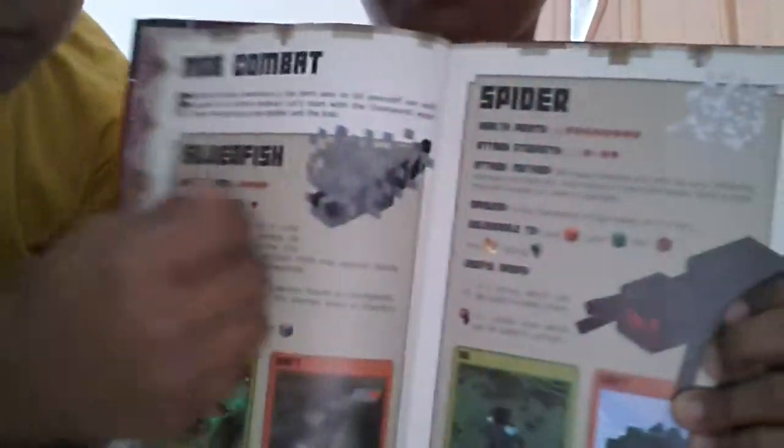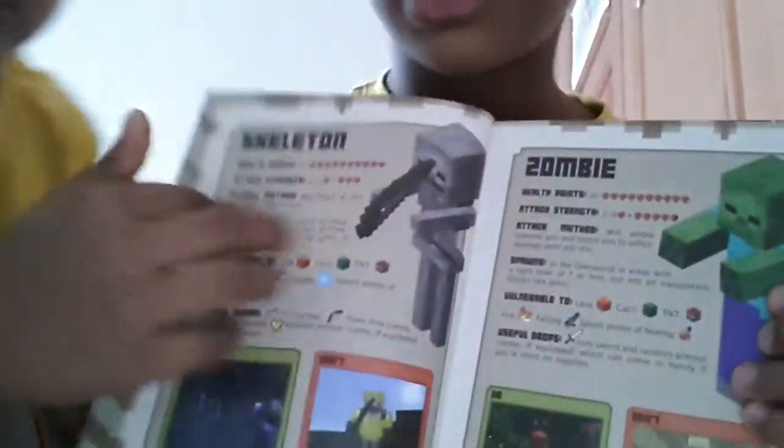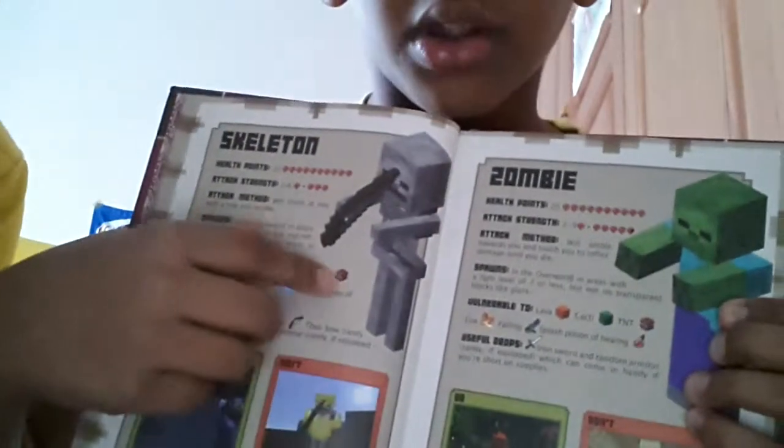From this place it shows you the mob combat. So it's like, this is the silverfish, this is the spider, this is the slime, the creeper. And then it has mostly all the mobs — skeleton, the zombie, the witch, the enderman.